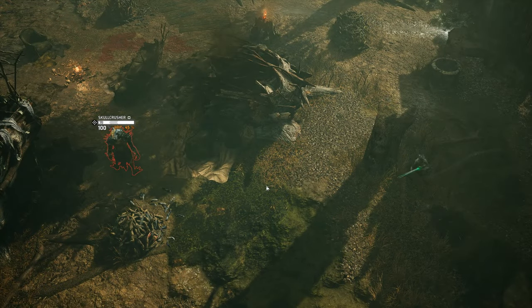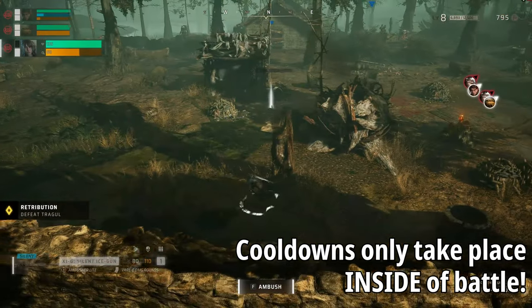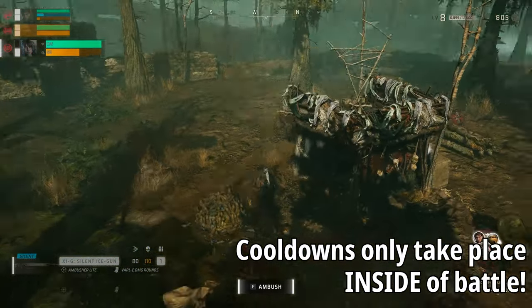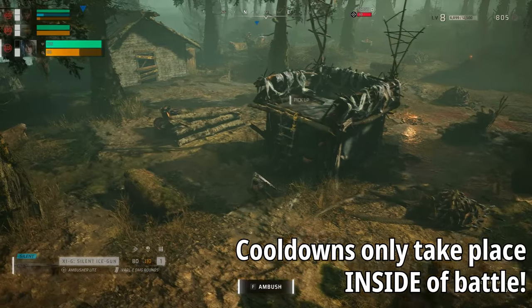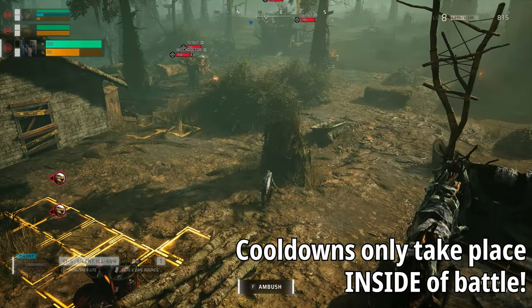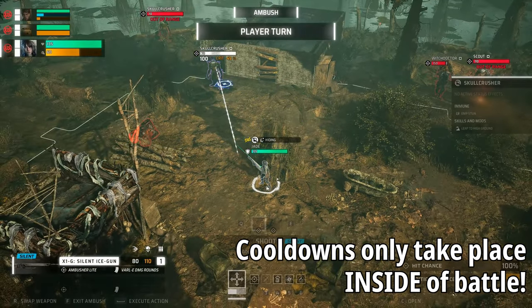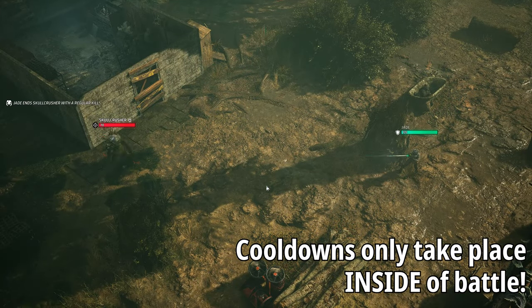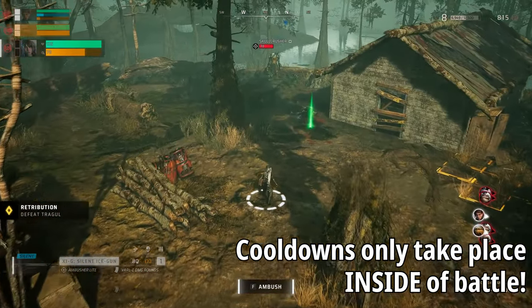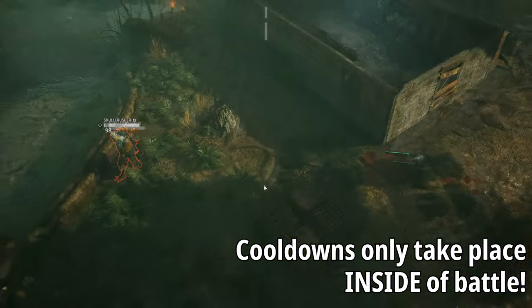Unfortunately, both Focus Shot and Plasma Shot are on long cooldowns — one being five turns and one being four — and those cooldowns do not tick down outside of combat. You need to be inside a combat scenario for them to refresh. It's a bit of a shame, but it keeps things balanced. Otherwise you'd just wait a few seconds between ambushes and have them instantly back, decimating everything in your path. So it is completely fair. These two abilities still give us a better chance of taking down extra targets we normally couldn't handle.